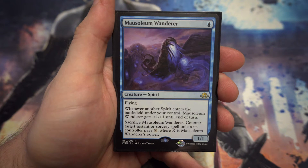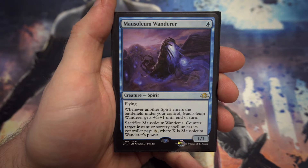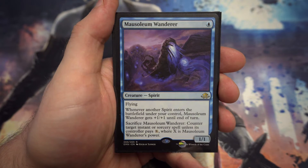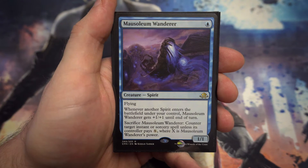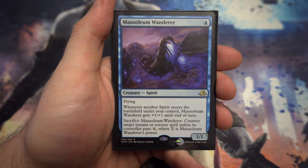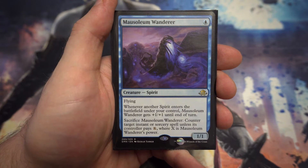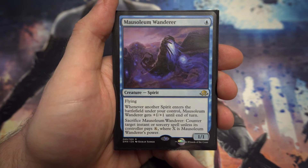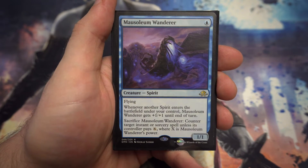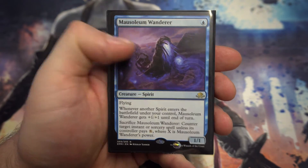Next up we've got Mausoleum Wanderer from Eldritch Moon — a 1/1 flyer for one mana. The spirits synergy doesn't matter much in this cube since there's only one other spirit in the blue category. The main reason I've got him in here is that you can sacrifice him to counter target instant or sorcery spell unless the owner pays X, where X is his power. So you've got a 1/1 attacking creature that can also act as a counterspell early on if your opponent hasn't got one mana up.